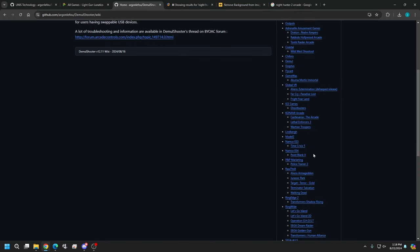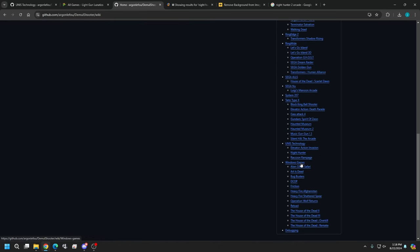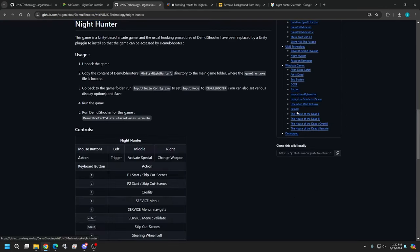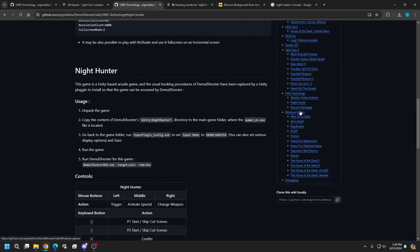If you'd like to follow along, I'm using the Demon Shooter wiki, and Argon has a wealth of information on all these games and systems here. Just about any tutorial I run using Demon Shooter, this is the reference I'm following. You'll find 900 under Units Technology — this is the same one that came up with Raccoon Rampage and Elevator Action Invasion. Originally I wanted to do Raccoon Rampage since that's the latest one out, but I can't get it to run stable every time. Once I get that cleared up, I will have a thorough guide out for Raccoon Rampage.